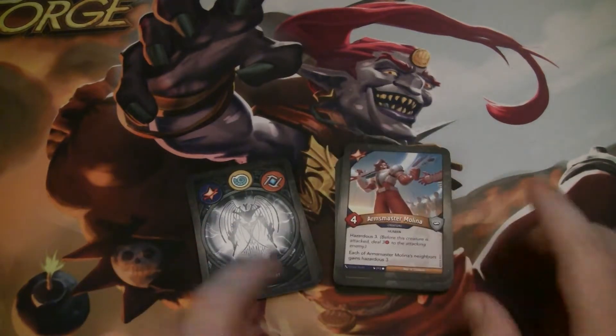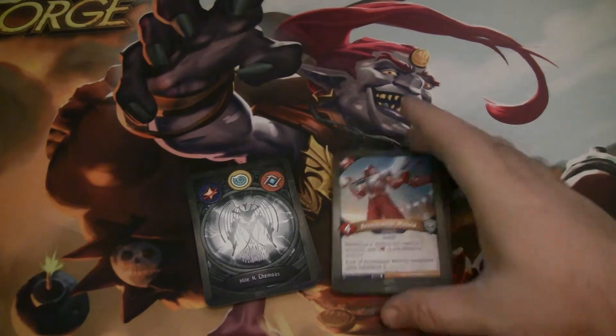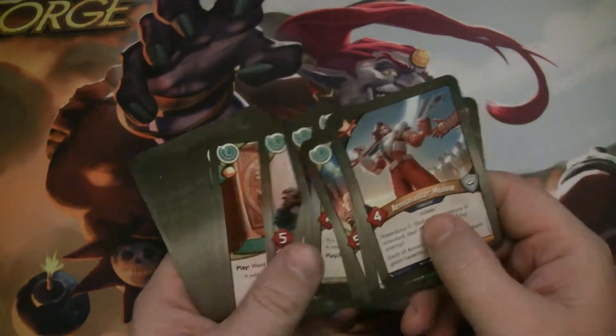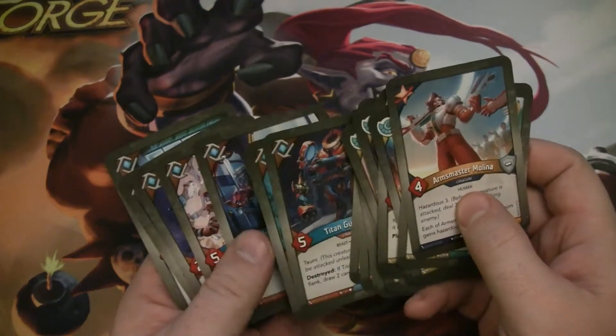Let's look at Star Alliance. We have Armsmaster Melina — she's a four-power human with Hazardous Three, and she gives each of her neighbors Hazardous Three as well. That is potentially really good with some of these Taunt Creatures — really good for things like Shrix that you maybe just want to keep your opponent from wanting to touch.